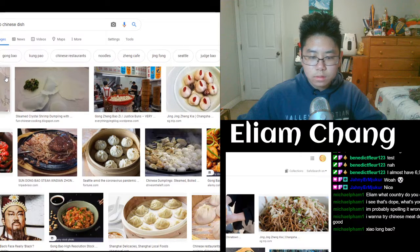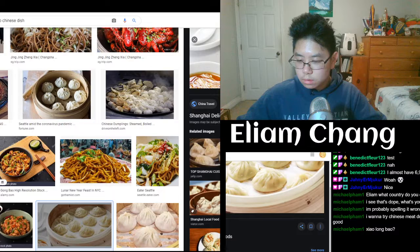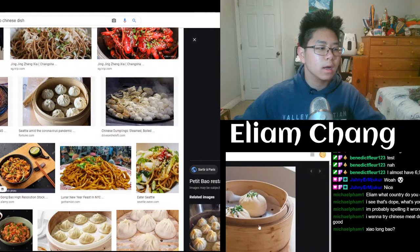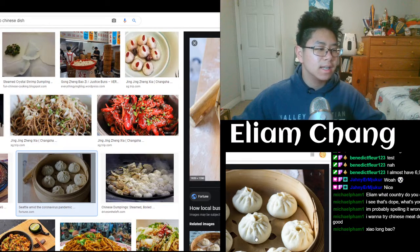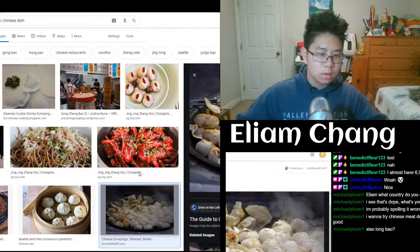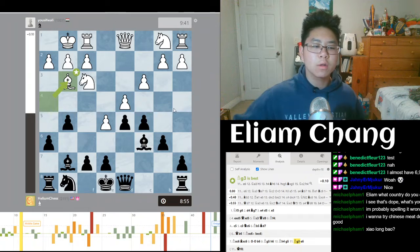Jing zheng bao — so this is xiaolongbao but I forgot what the other type was called. The bigger version of xiaolongbao — searching shanghai food... yeah, so this is the bigger version of xiaolongbao. But xiaolongbao is this thing — it's so good. It's like an off-brand of dumpling but it's different. Basically inside these things it's just like a meat bun and it's really really good. If the restaurant makes it well there's like water inside of it and it's just so good.